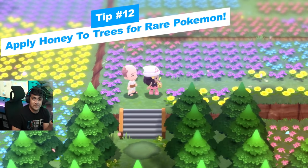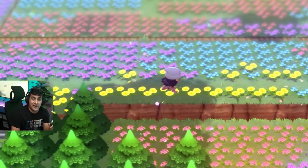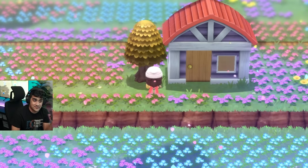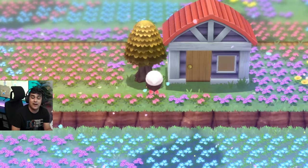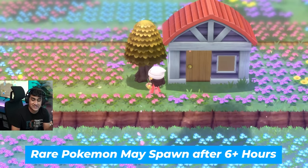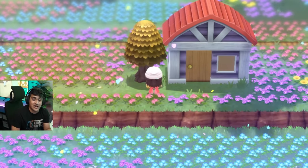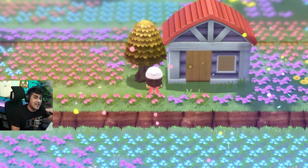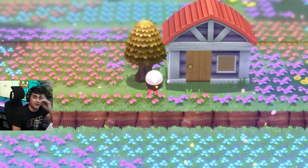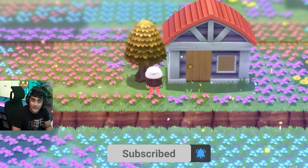In Floroma Town, talk to the honey person and grab honey to apply to any shaking-style tree in the game. Every time you see one, slap honey on it and in about six to eight hours a Pokemon will spawn when the tree shakes — with a chance of being something rare like Munchlax or Heracross. Check out my full honey tree guide for more details.